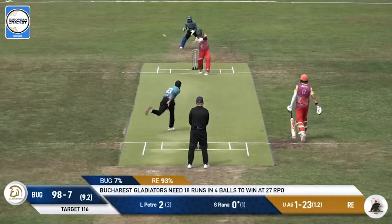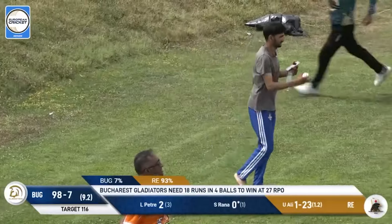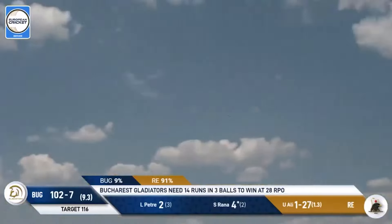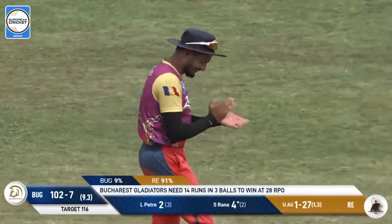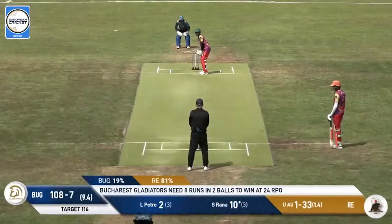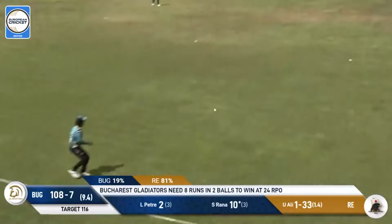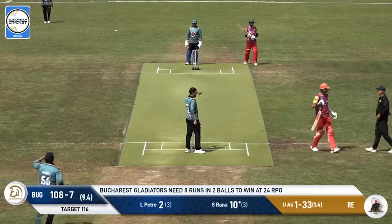Steps across over the top, bit of work to do for the fielder - it skips on though and goes to the boundary. Short thumped - gone, six runs, Rana. The tail is wagging for the Gladiators, they're within touching distance now. Six runs out of the screws - how they needed that. Eight needed off two. Ten off three. Goes across again, does bowl it, gets it, hits it firmly - they'll just get one. That does mean Rana will get back on strike.